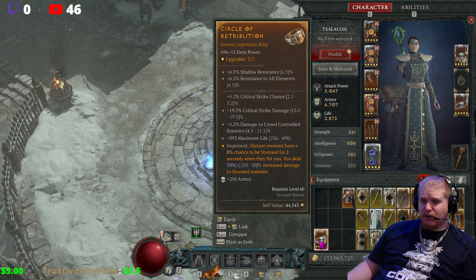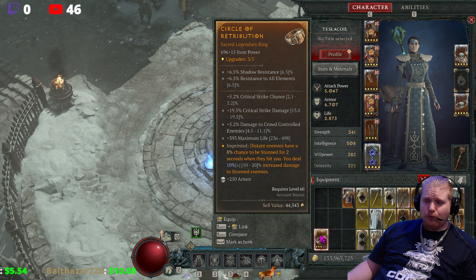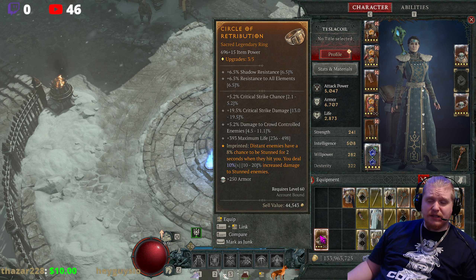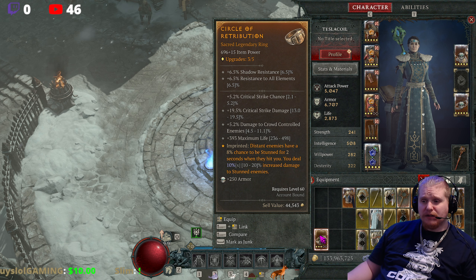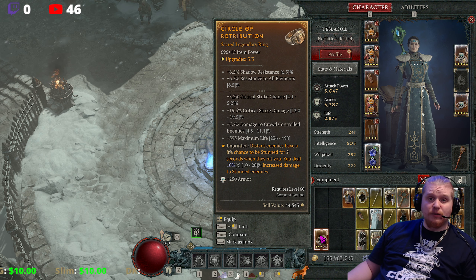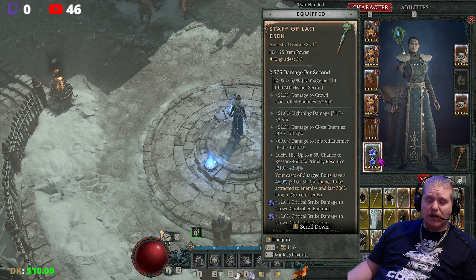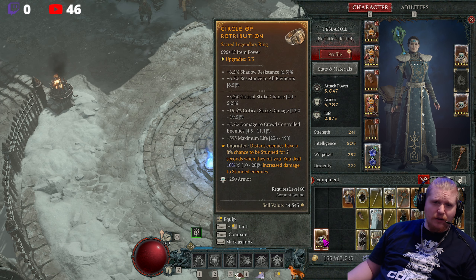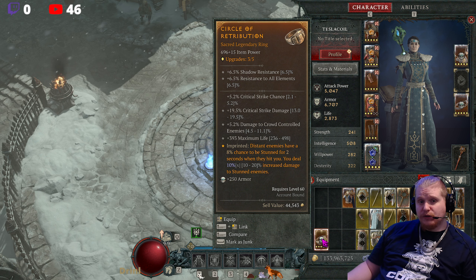The other effect on this is particularly potent: you deal 10% to 20% increased damage to stunned enemies. So it's a multiplier for when the monster is currently stunned. And if you stun things on a regular basis — like say you're a lightning sorceress, or you're a barbarian using ground stomp, or a couple other characters that can stun things regularly — you can get a multiplier to help your damage output while those monsters are stunned.